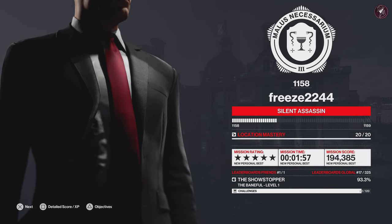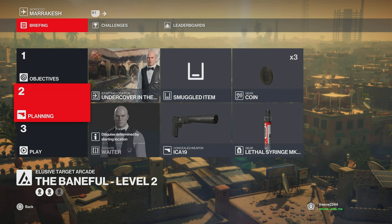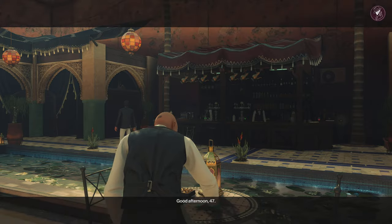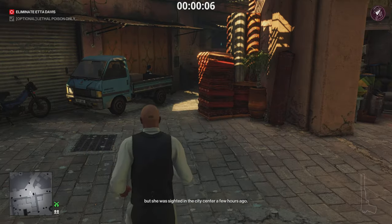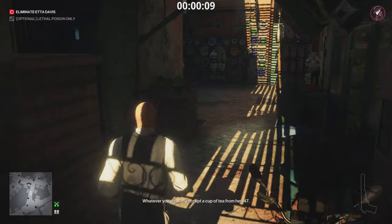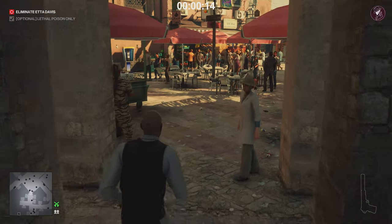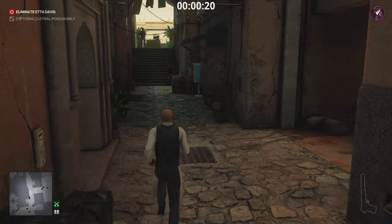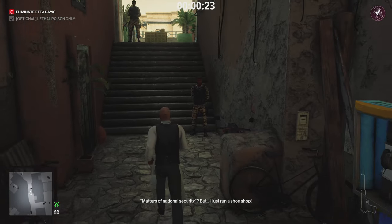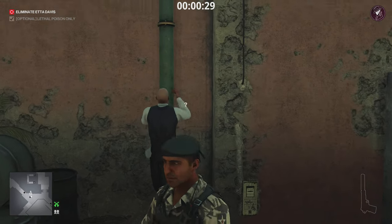Level two — we have the Angel of Death, again lethal poison only. This one's really easy. Start undercover as the waiter, bring along a syringe and that's all you need. Skip the opening camera panning shots and immediately exit the blend spot, then head towards the school. If we're quick enough we can catch the target before any guards surround her. This disguise is allowed in the school area, which gives us easy access to the target. Get around the guards and climb up the pipe.